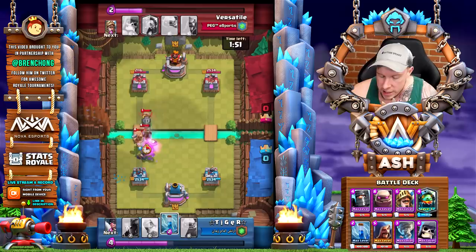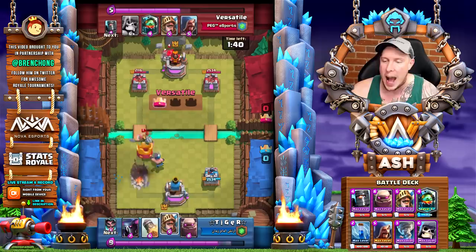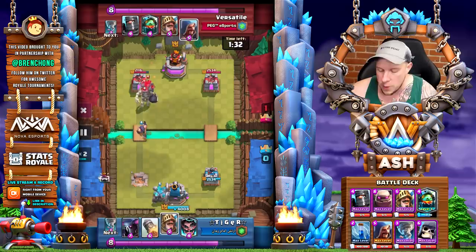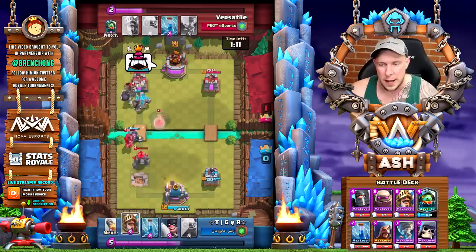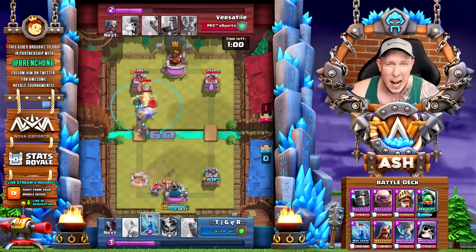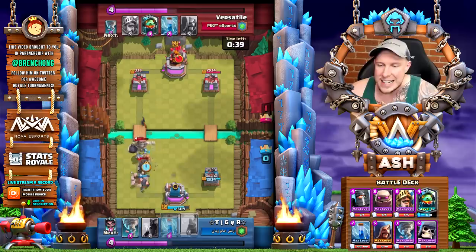Personally, Versatile and I both prefer the giant skeleton over the pekka — he's one elixir cheaper and in a lot of ways better: he clogs up the lane, kills supporting troops, and can be very difficult to stop. Here comes another big push down the left lane — a giant skeleton and a prince. The opponent does a pretty good job but the dark prince is going to be able to break through and make contact with that left tower. The inferno dragon locks on and is powered up, and that's pretty much going to decide the battle.